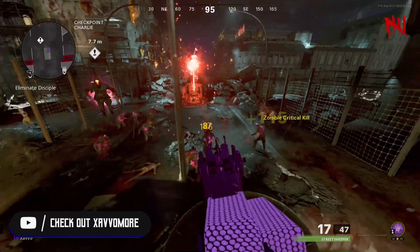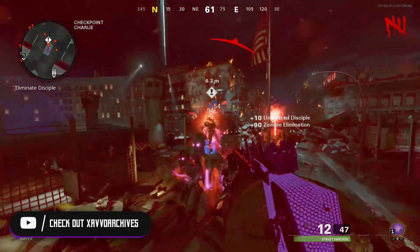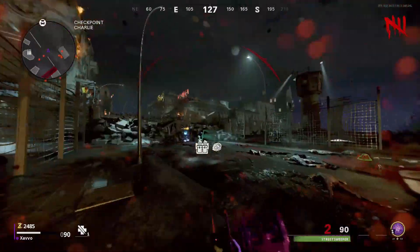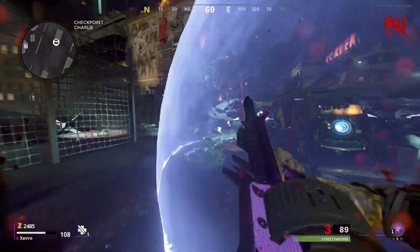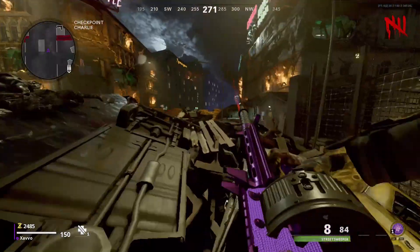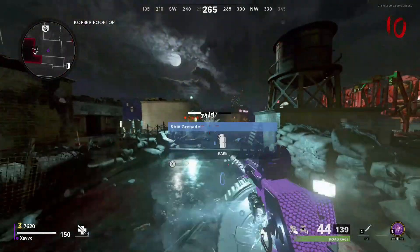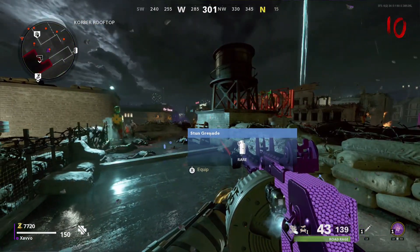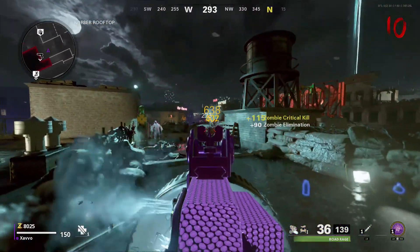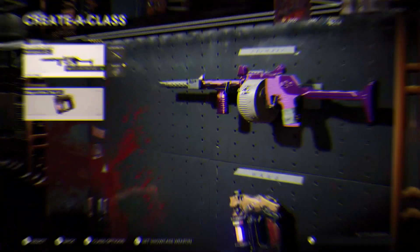Other than that, this gun has crazy range. With the Tempest it does about six or seven shots, but because this gun is a full-auto shotgun it happens really fast due to how fast the gun shoots, so it does some pretty good damage. Against the Krasny Soldats it does about six to nine shots — it depends how close you are, since range will obviously affect the damage. Hopefully the gameplay showed you how good this gun is.